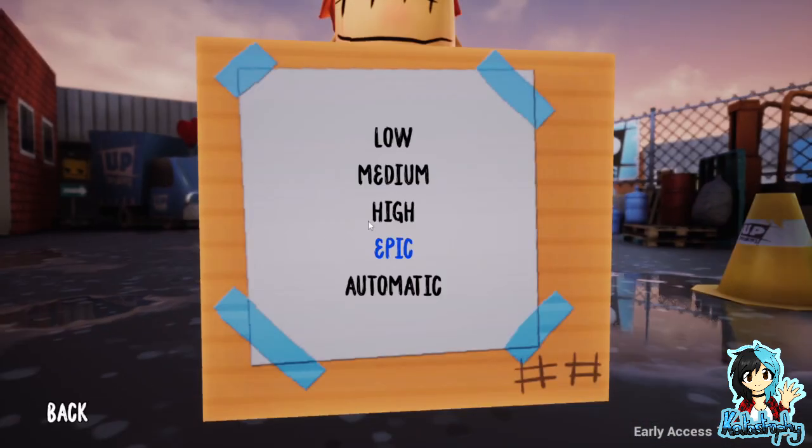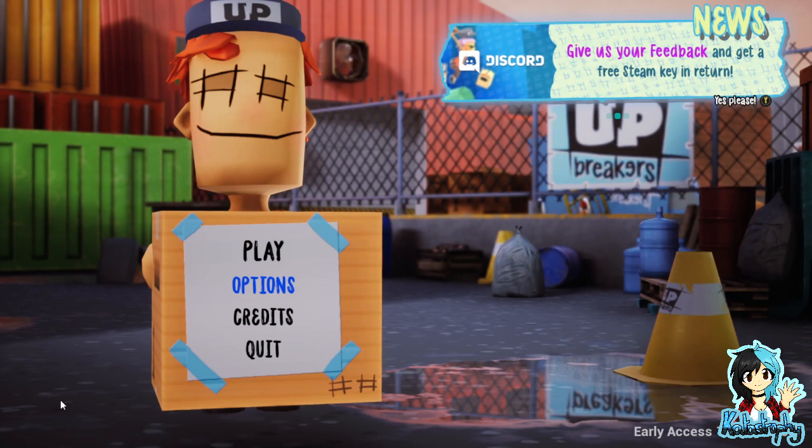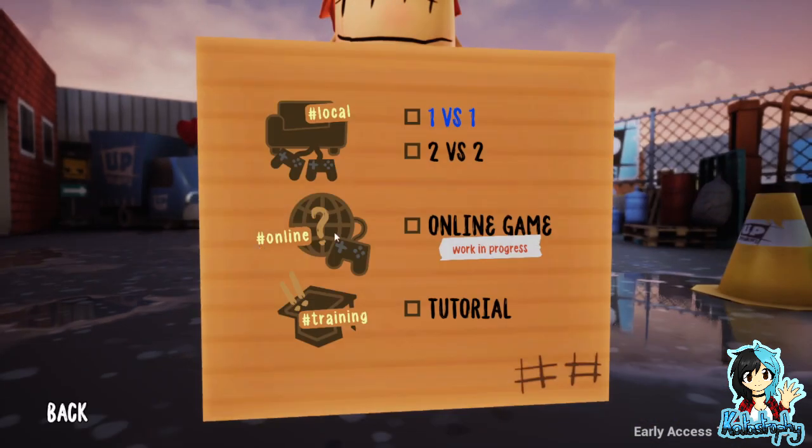Can we set the thing to... that is not good options — it only gives you the graphic options, it doesn't give you key binding or anything. Developer, that's not really good at all. So the online game is a work in progress at the moment, and then you've got 1v1 or 2v2 and it's local player, which I'm not too keen on. I don't want to do an online game while still trying to figure out what keys are what.